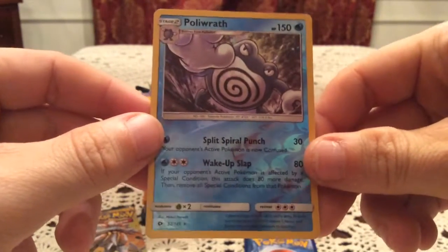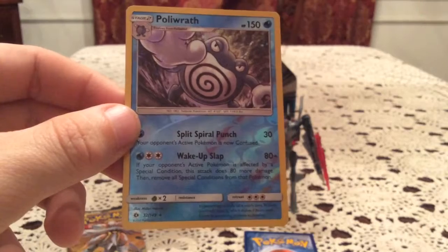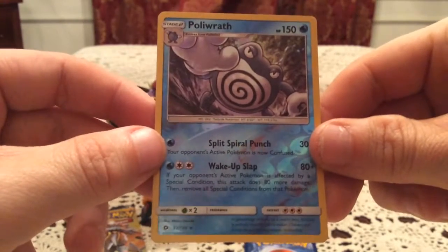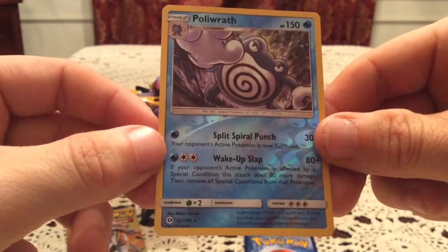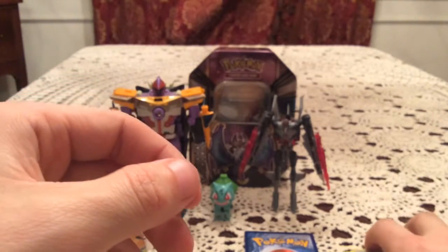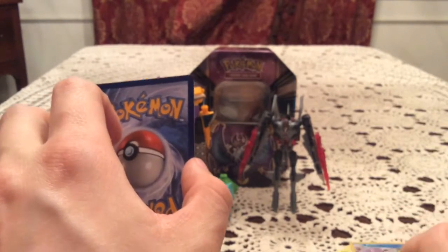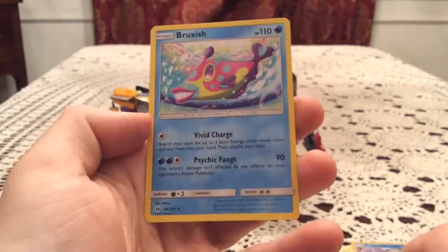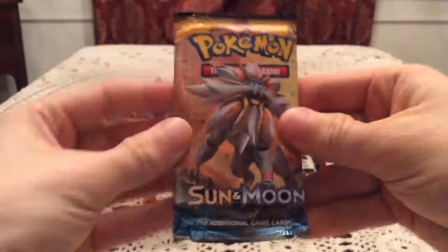I love Sun and Moon! I still have complaints about the pull ratio with full arts and above — those are still a little too tough to pull — but everything else has treated me so well. That is a Poliwhirl reverse, obviously. It is one I still needed — it was one of the eleven, formerly one of the twelve I still needed before the Solgaleo tin. So the fact that both tins gave a new reverse for Sun and Moon with so few left — I'm definitely going to be picking up these tins again. The rare card is a Bruxish, so just a non-holo. But still really happy with everything.